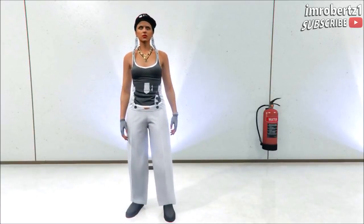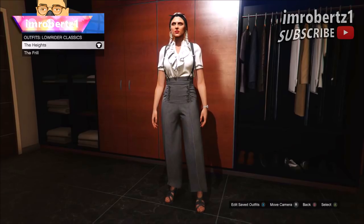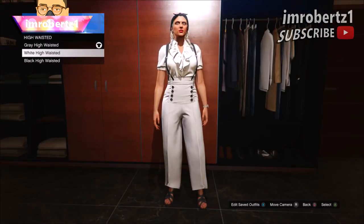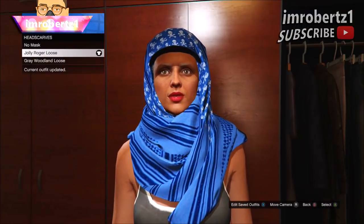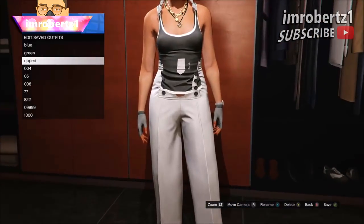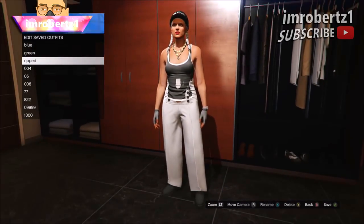The first glitch is the ripped pants and tank top glitch. Go to Outfits, Lowrider Classic, and pick the Heights. You can change your high waist pants if you want. Now go to Mask and pick any headscarf. This should remove the top and give you a tank top with ripped pants. Save the outfit and you're done.